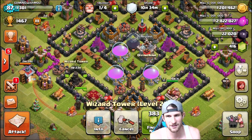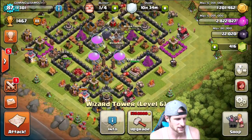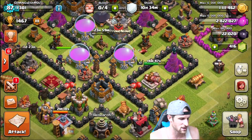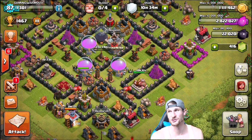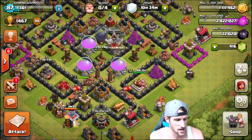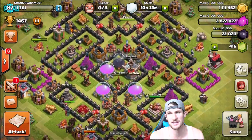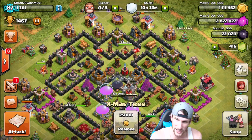Wizard tower going up to level three; the other ones are at level six so we still have a little ways to go. We're also going to upgrade our air defense — that's going to take a day. We've got two days on the wizard tower and one day on the air defense. Obviously while all this is upgrading it'll be a little stressful because people will be able to attack from certain areas. We've got two air defenses surrounding the other air defense, and an air sweeper helping protect it.